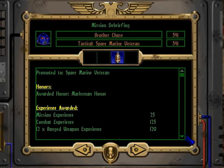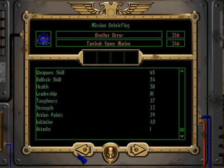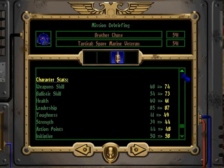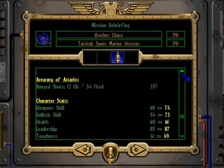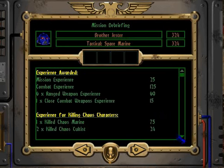Brother Chase — the Marksman's Honor! And your stats increased quite a bit. Wait — hold on. Did your stats increase? Did your stats increase? Then I guess you actually leveled up. Your ballistic skill went up by 20! Shit! How did you get the Marksman's Honor? How the hell? Marksman my ass! So, we did kill three Chaos Marines and eight cultists, so I'm not disputing it. He got double the experience of everyone else, though.